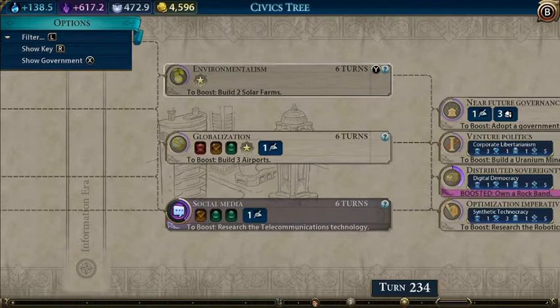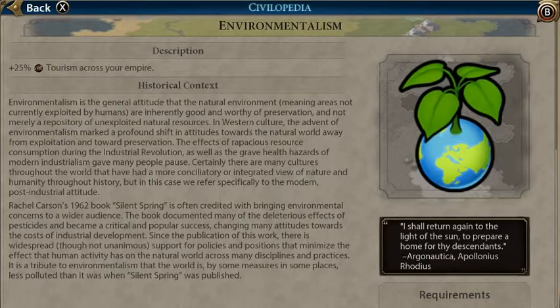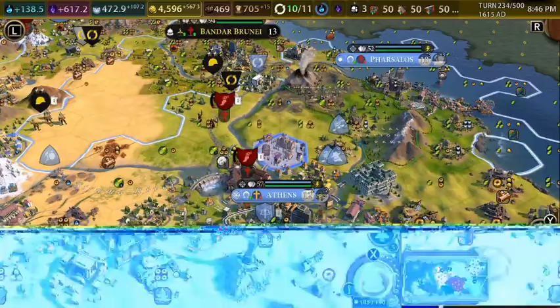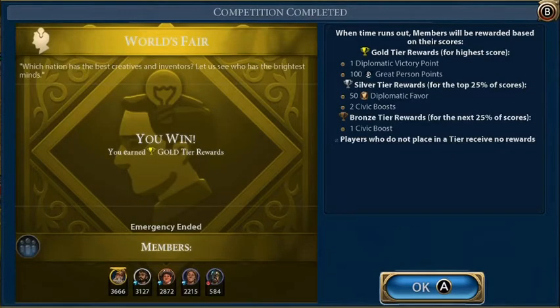We're gonna research Environmentalism because it gives us a 25% tourism boost across all of our empire, which is gonna be a very nice boost. Our other rock band just performed on a water park — they have a bonus when performing on a water park — and they got a promotion, which is amazing. We won the World's Fair and got one Diplomatic Victory point and 100 Great Person points.